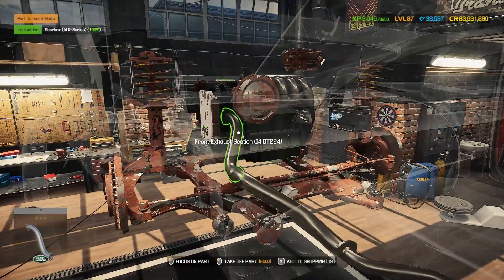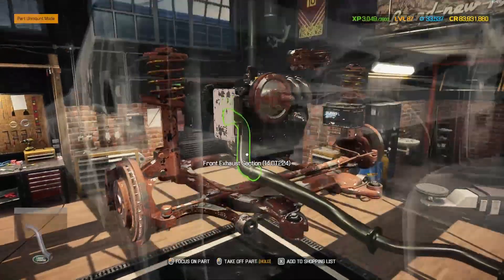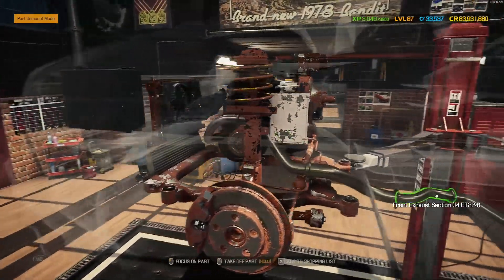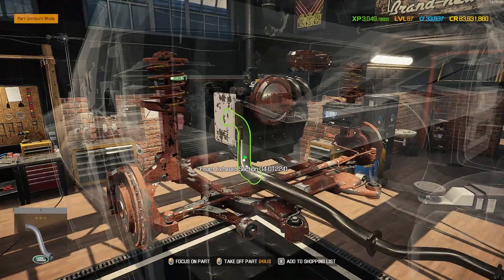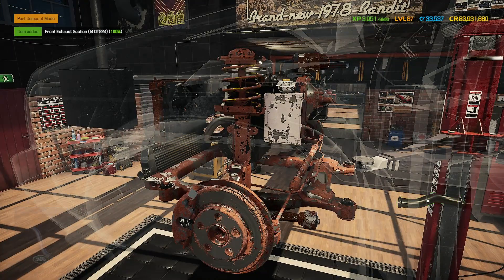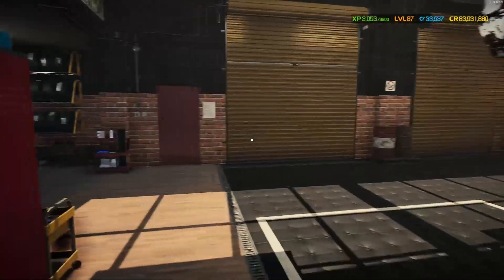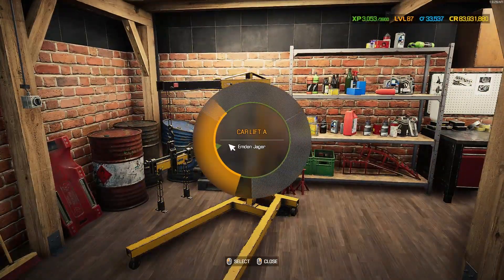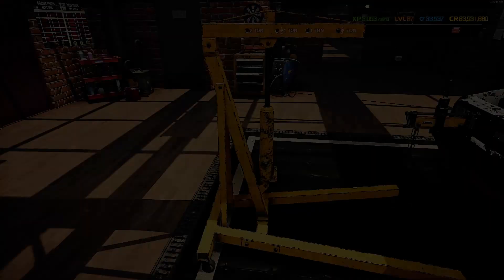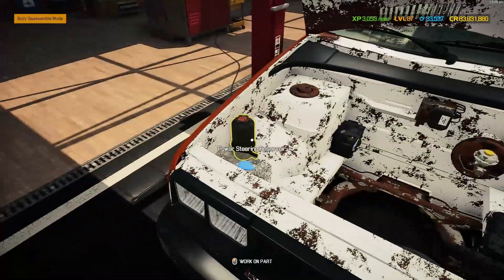You can see the convoluted exhaust setup here - this engine is meant to be a rear engine for the Lotus, so it's not designed to have a full exhaust running all the way through. I had to work around that. We'll take these front exhaust sections out to make sure we can lift the engine out cleanly. Let's go grab the crane, rip that Lotus engine out of the engine bay, and see what we've got.